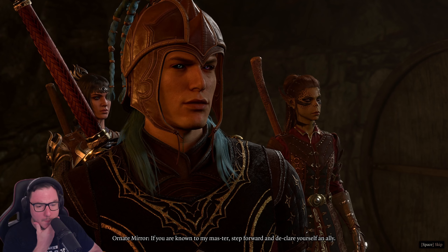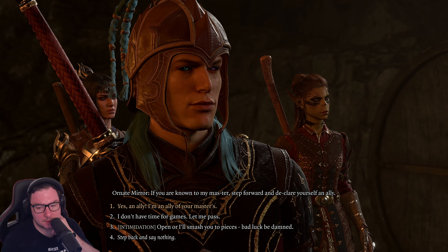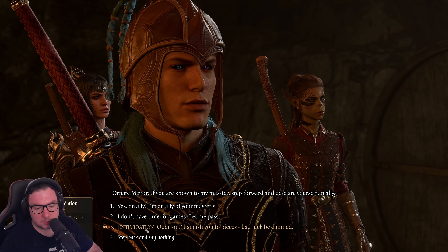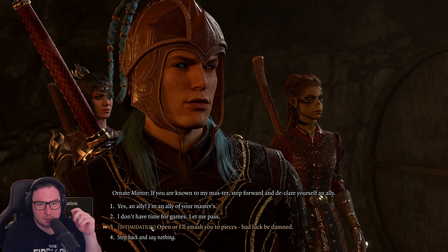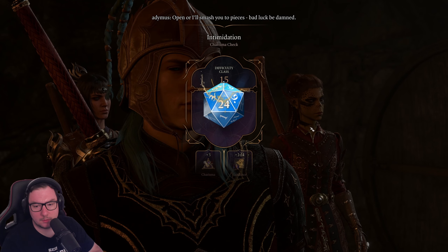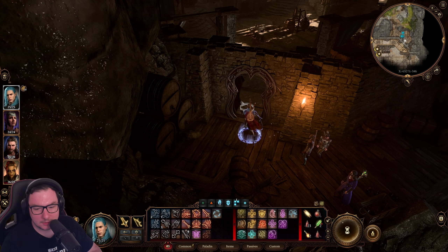Step forward and declare yourself an ally. Could this be a trap? Could probably be a trap — I'm not 100% sure. I mean, you can never know. Let me think about it. This could always be a trap, but let's try. Do you think we should try intimidation — just to see what happens? Yeah, I think we should try intimidation! Okay, add the bonus and now we need more than 15. Yes! Nice — there is a pause as those glass eyes take you in. It worked! I cannot believe it worked — I didn't expect it to!